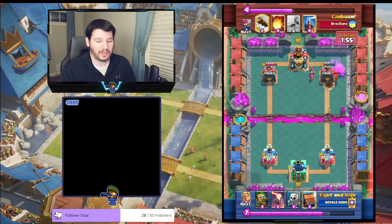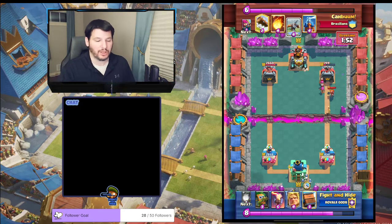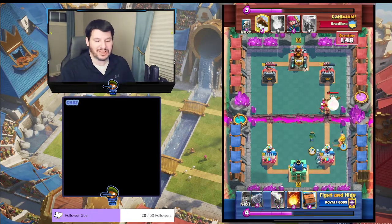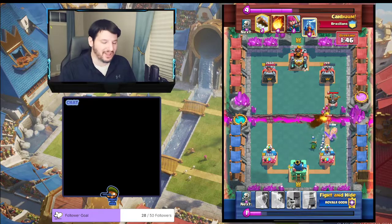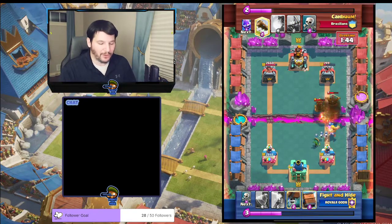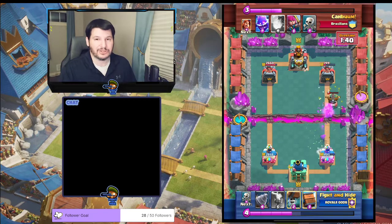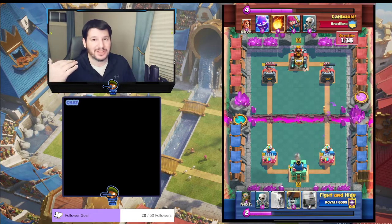As soon as I defend this push, he doesn't even bother to play anymore — he's like, 'Okay, this isn't happening, I'm not going to win this,' and he gives up. I Fireballed and cleaned everything up. I activate the ability like I said — it finishes off the X-Bow. He's out of there — he's had enough, there's no way he's winning this, he's calling it a day. We won.